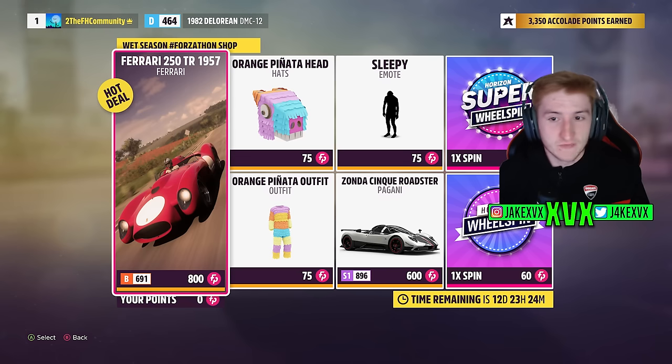The Forzathon shop for that first week has the Ferrari 250 Testarossa, the Pagani Zonda, a sleepy emote, an orange piñata head and an orange piñata outfit.